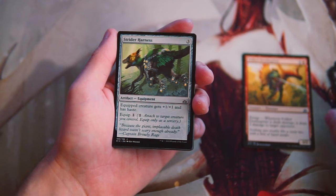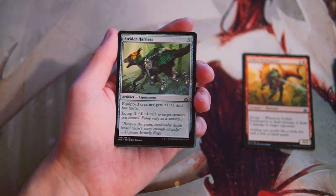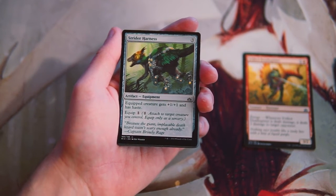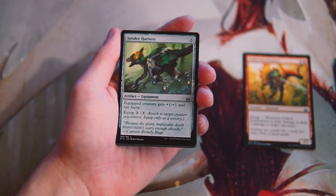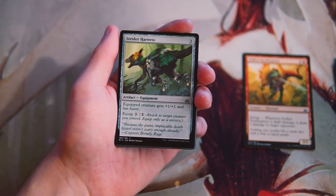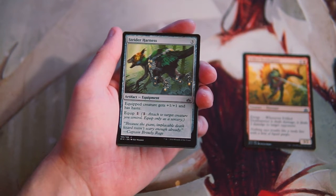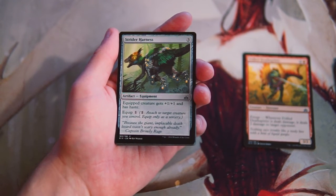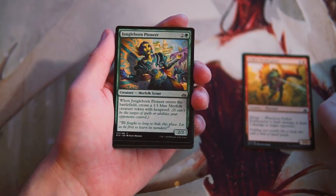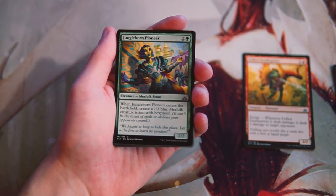Strider Harness is a three-cost artifact equipment — the equipped creature gets +1/+1 and has haste, and the equip cost is only one, which is good. This is sort of curve filler; it doesn't specifically interact with any tribe, so it's great for any deck. But if you're low on three-drops and have a high number of creatures, a card like this is something you'll probably play. It's not amazing by any means, but it's definitely not bad either.